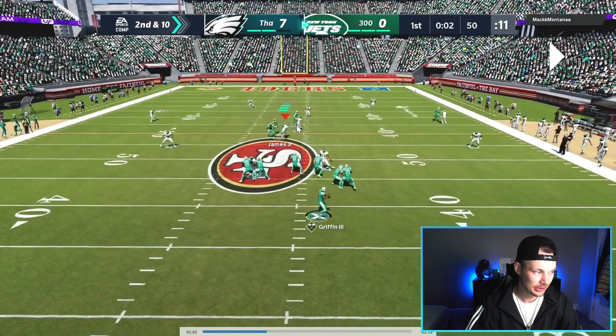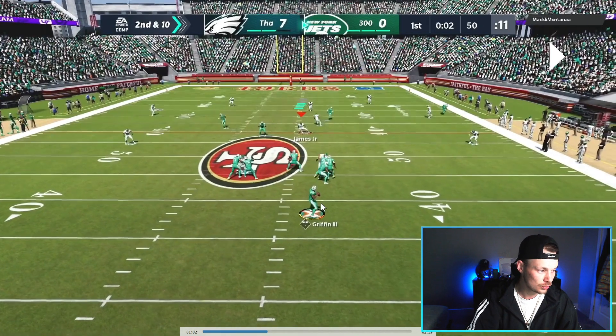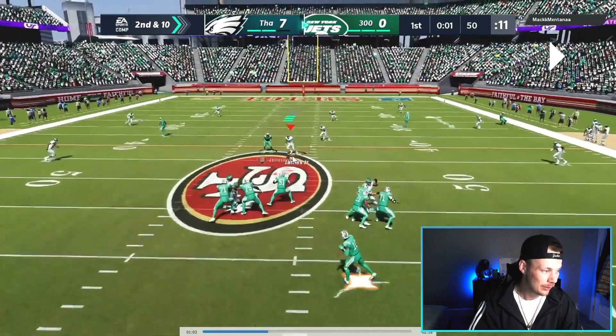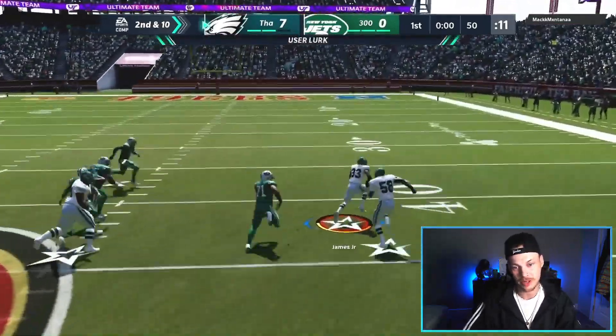We see this deep crosser coming across the field, so we're going to act like we're going with that deep cross — fully commit to that. Then as soon as I see the quarterback start to pull his arm back, we are going to bait him into the throw. We're leaving that player wide open and now we just step right in front and go the other way.